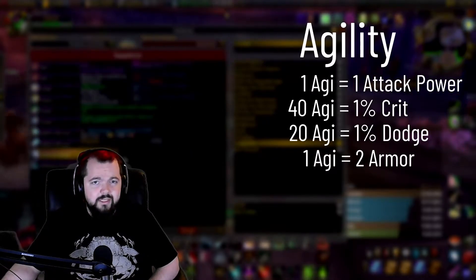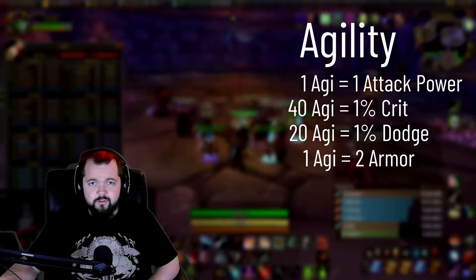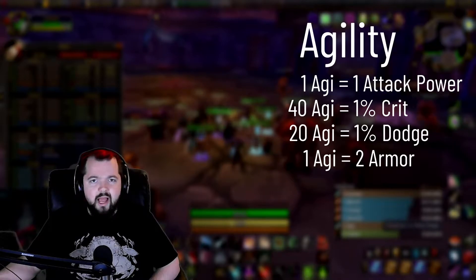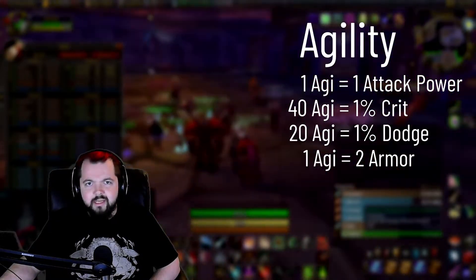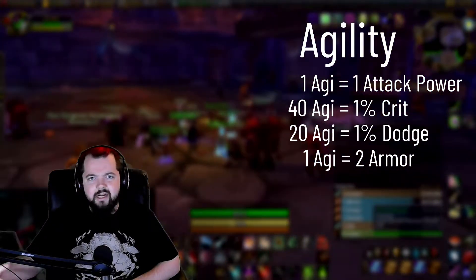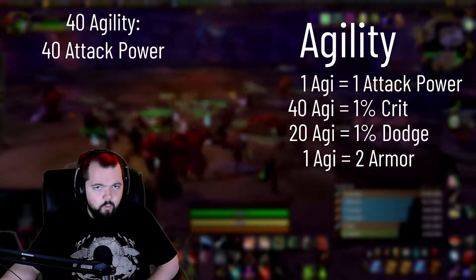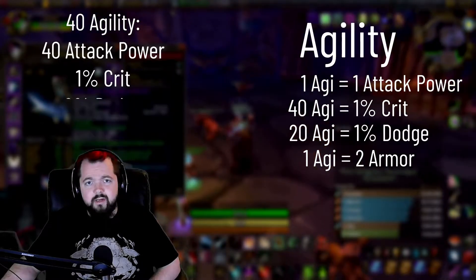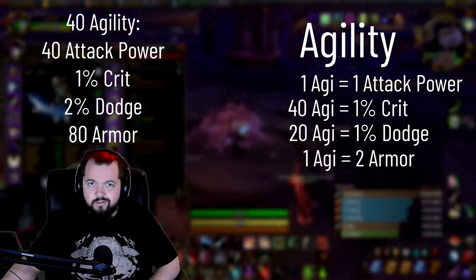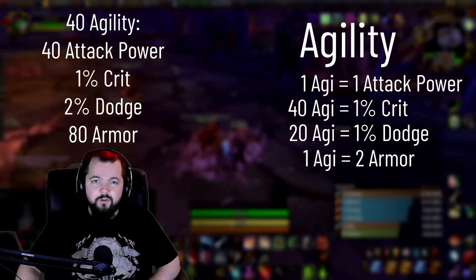You get 1% critical strike rating after you get 40 points of agility, so it's gone up a little bit in Burning Crusade compared to Classic WoW. You will get 1% dodge after you get 20 points of agility, and you also get 2 armor per point of agility as well. So to sum all of that up: at 40 points of agility, that's going to give you 40 attack power, 1% critical strike rating, 2% dodge, and 80 armor. It's a pretty great stat and that is what you're going to see on basically all of your gear as a rogue in Burning Crusade.